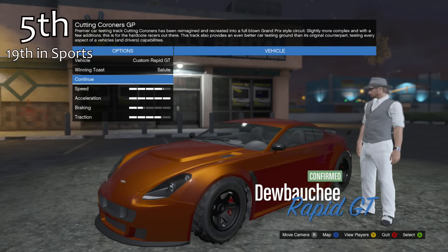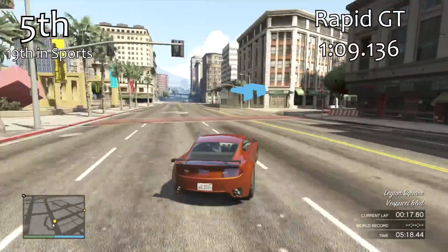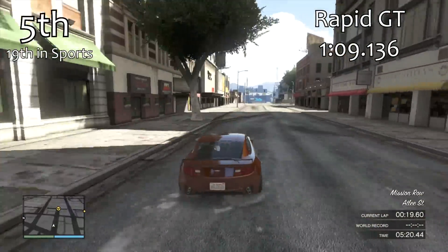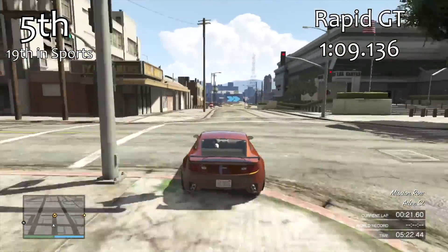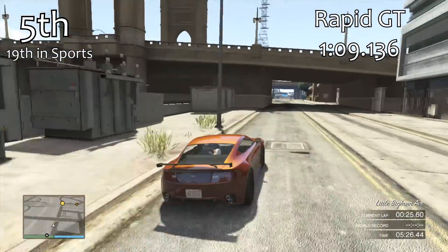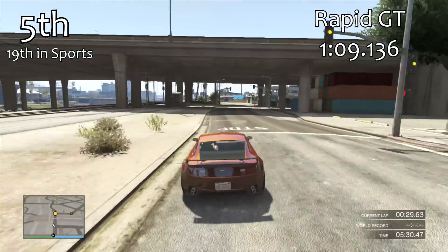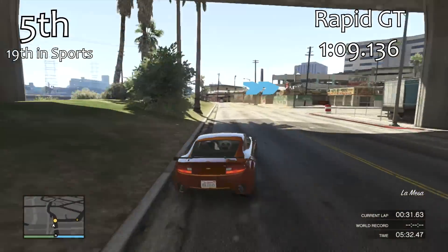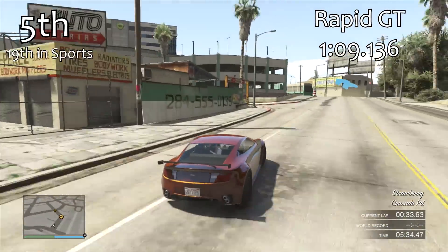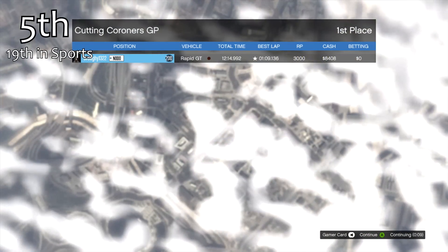In 5th place is the Rapid GT — our first sports car that has a convertible version. The convertible and non-convertible versions of the Rapid GT are exactly the same, so it doesn't matter which one you get. With a 1:09.1, it's just a little bit quicker than the Cognoscenti. Not that great for the sports class, but if used correctly it can give you a reasonable lap time and it can be quite fun to drive once you learn it a little better.